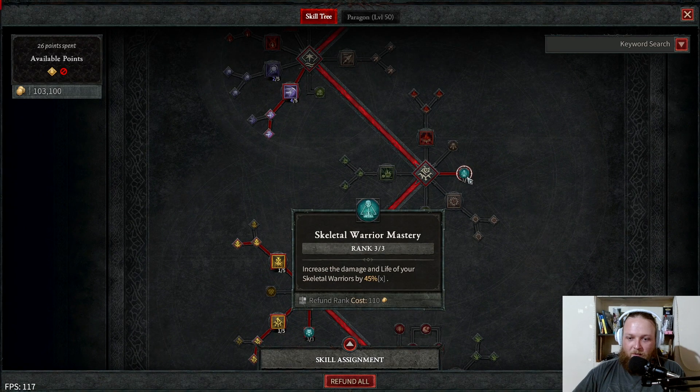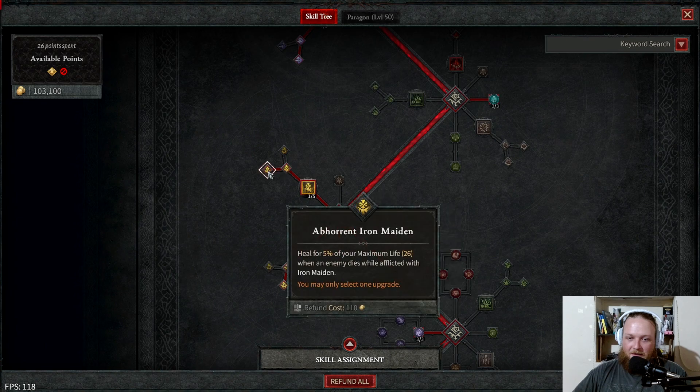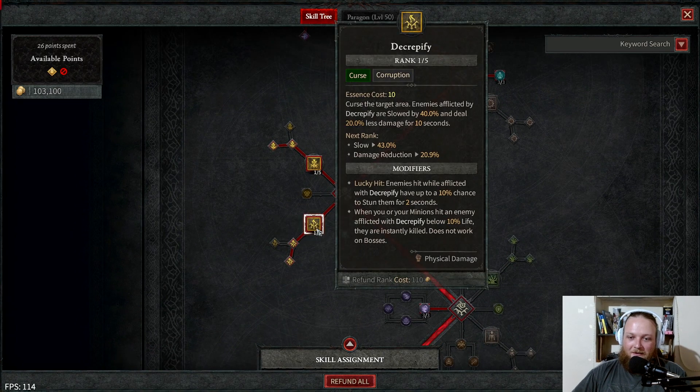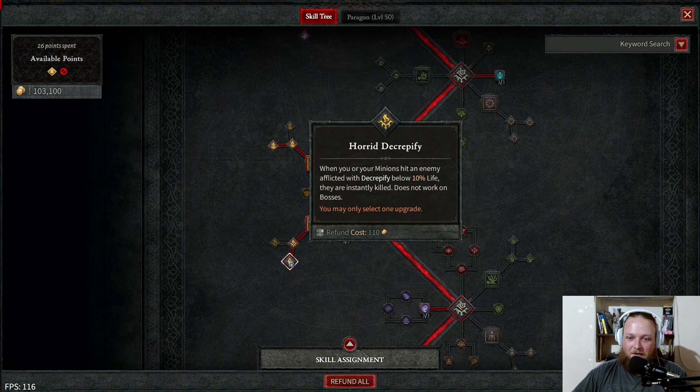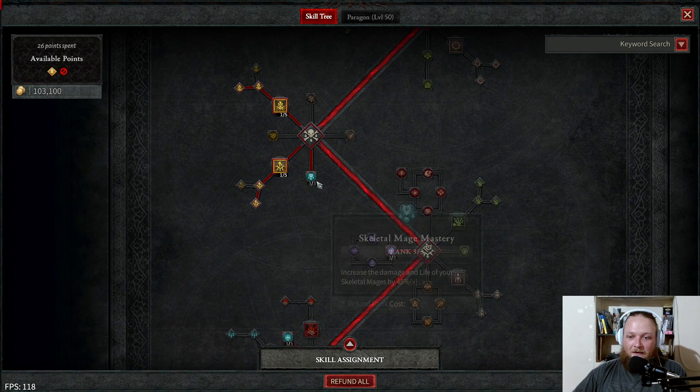Then we pick up Skeletal Warrior Mastery times three for more damage and life on skeletal warriors. Further down we pick up Iron Maiden, Enhanced Iron Maiden, and Ahorn Iron Maiden — your only real source of healing, though I rarely drop below full health because your minions are tanking everything. Then we pick up Decrepify with Enhanced and Horror Decrepify — when things are at 10% life they instantly die when you or your minions hit them. It doesn't work on big end-of-dungeon bosses, but works on elite packs.